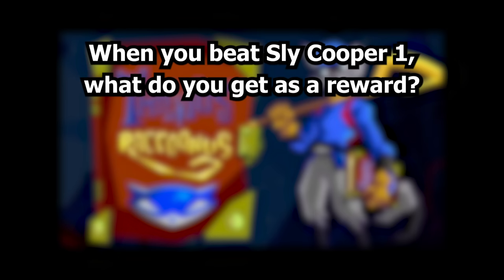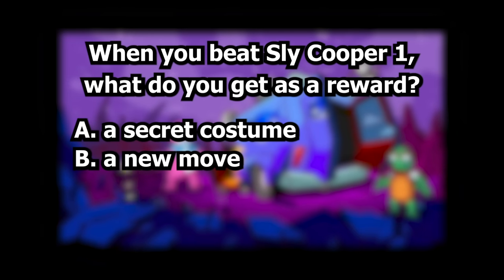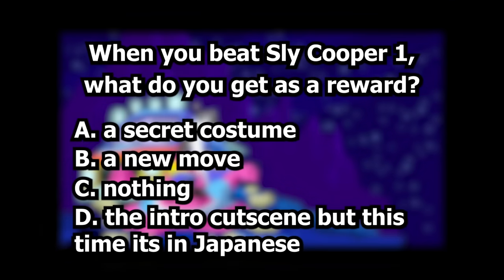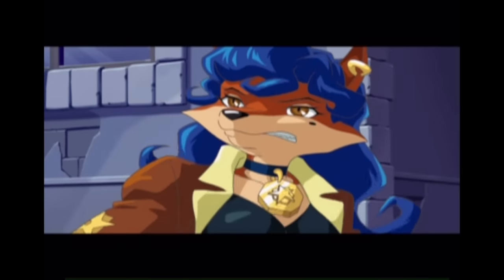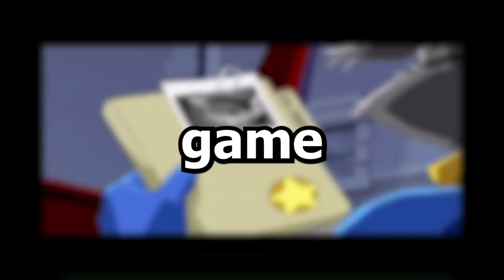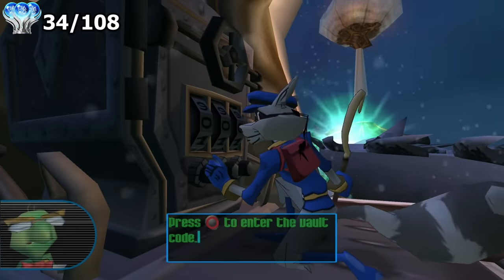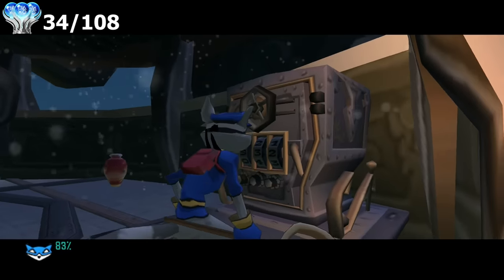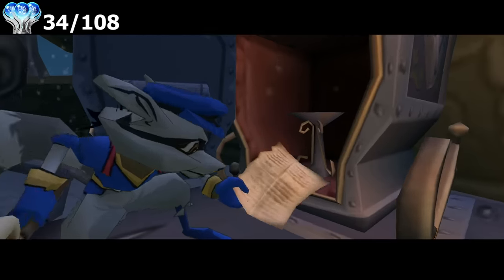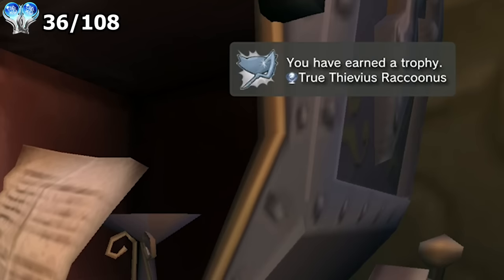Pop quiz! When you beat Sly Cooper 1, what do you get as a reward? A: a secret costume. B: a new move. C: nothing. Or D: the intro cutscene but this time it's in Japanese. I wish games today still had cool secrets like this for when you beat the game. Anyways, I still had a few trophies to clean up. This should be the last vault I need, and then that's the platinum. There we go — so that's the first platinum. Just need two more.